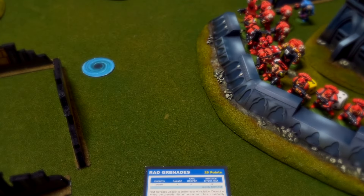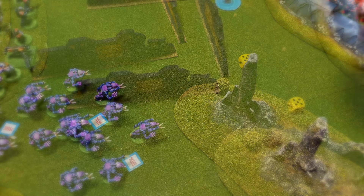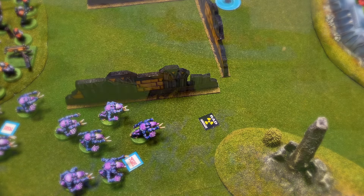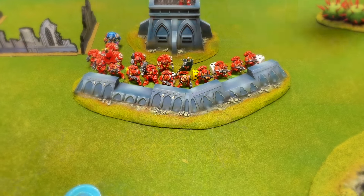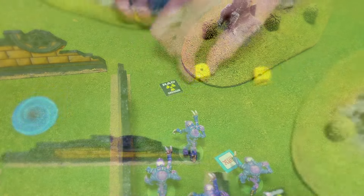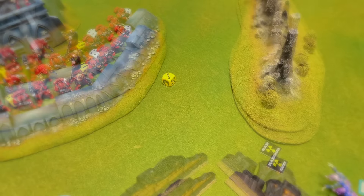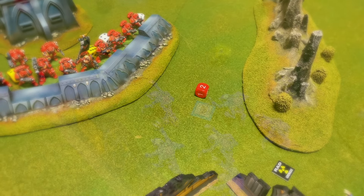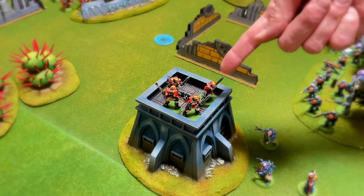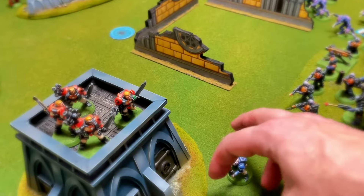As most of the Tactical Marines were unable to shoot, the Veteran Sergeant threw a rad grenade out in front of the Genestealers, needing a 6 but rolling a 5, deviating and scattering 2 inches in front. Of the 2 Space Marines that had ammunition and could shoot, unfortunately none of them could wound. With Bezrael's vantage point on top of the bunker, he opened fire with his Storm Bolter, causing 2 hits and resulting in 1 wound and 1 death for the Genestealers. Next, the Nighteye Squadron up in the tower took some rapid fire shots at the Neophytes down below — their shots rang true and both Neophytes were killed.